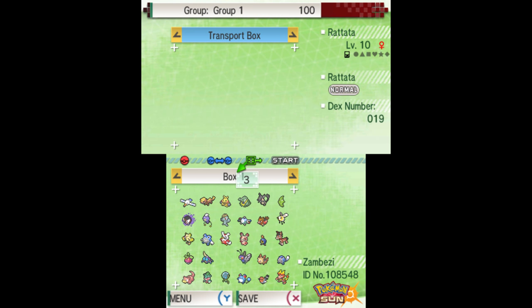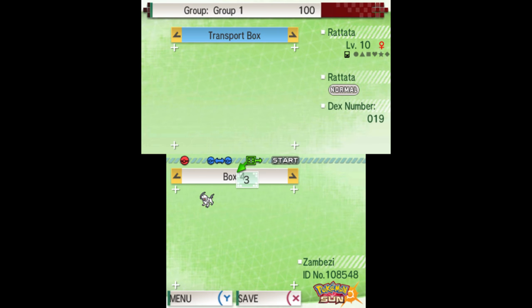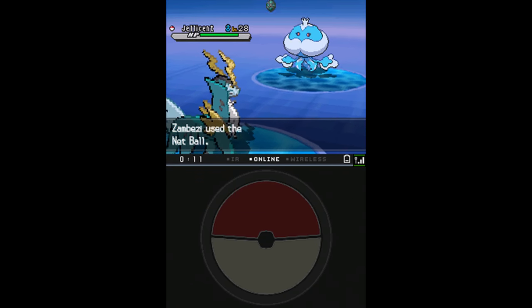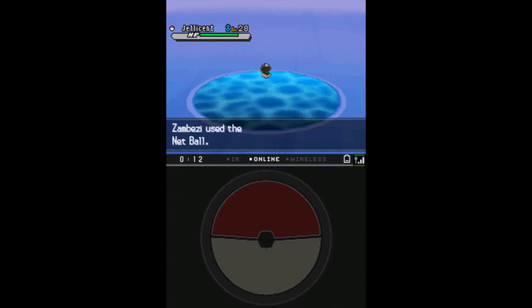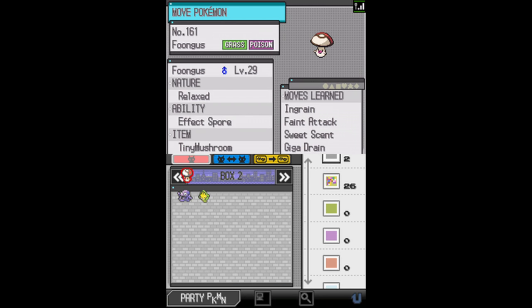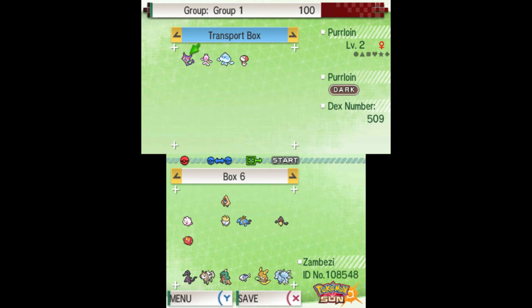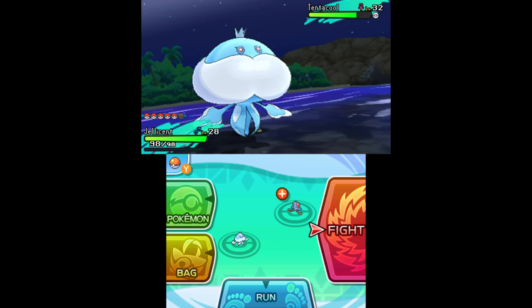Return to Pokemon Bank, and you'll find your classic Pokemon sitting in a Transporter box. Pokemon Black, White, Black 2, and White 2 can also be used with Pokemon Transporter using the same process. Pokemon from even further back need to be traded up to one of the Generation 5 games using their original trading methods.